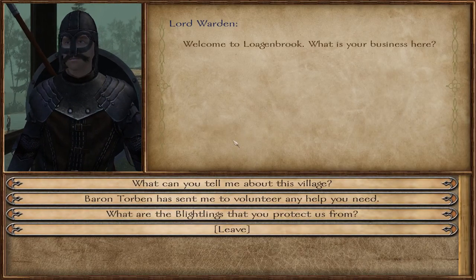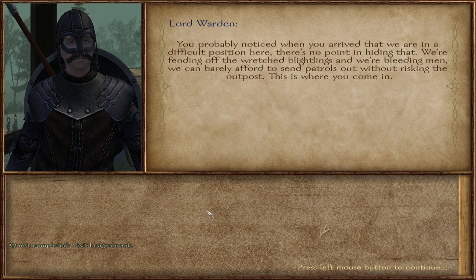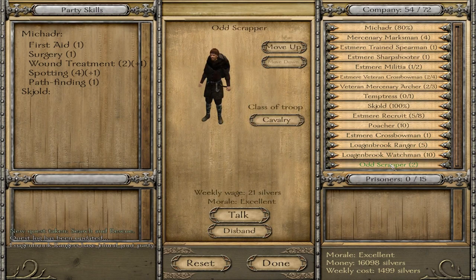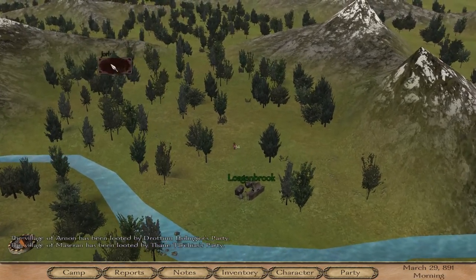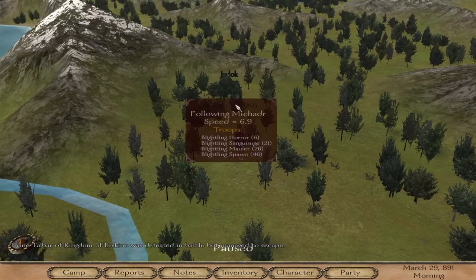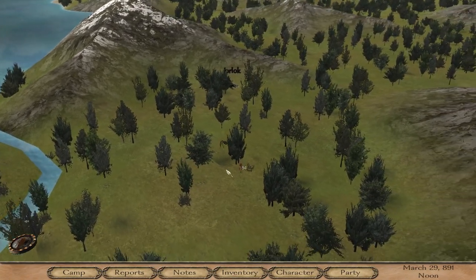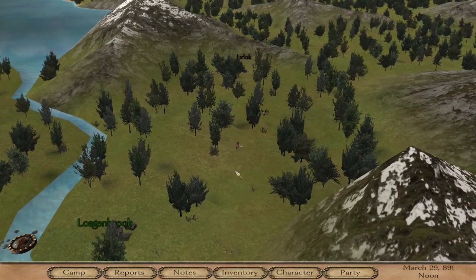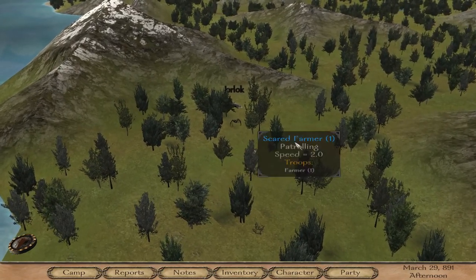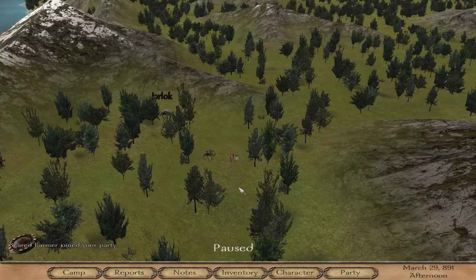I believe we have to talk to the Lord Warden. Baron Torben sent me to volunteer any help. 'So you are the reinforcements — we're in a difficult position.' The Logan Brook Rangers have joined my party, so now we have a decent army. But we have to take out some Blightlings — they're very interesting creatures. There's 99 of them — they're coming! These six rangers won't do much against these Blightlings. There's a scared farmer: 'Please sir, the spiders just came and took us — will you take me to safety?' Yes, come with me.